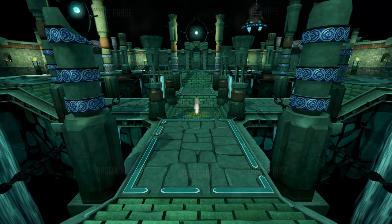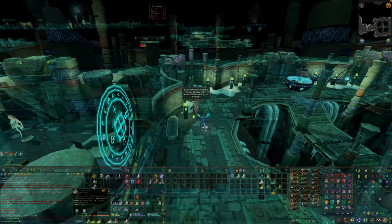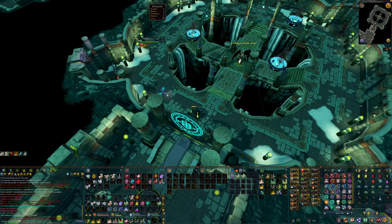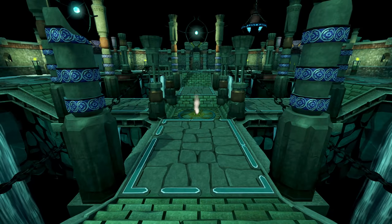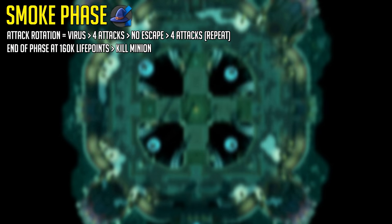Nex will always spawn in the middle of the room. If you do not have the Persistent Rage archaeology relic, you can build your adrenaline on the minion, or stall your adrenaline on the minion by using defensives, Escape, and so on. I highly recommend using Persistent Rage because you can start off every single kill with 100% adrenaline without stalling by using abilities. I'll start by explaining the mechanics phase by phase, then proceed by showing you some full kills.